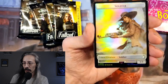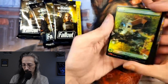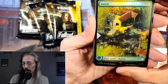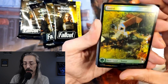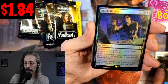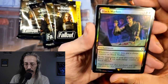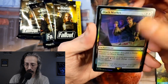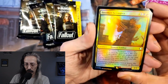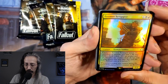It looks like we're going to start off with a Soldier token — beautiful. We got a little Settlement. Oh god, I hope Preston Garvey doesn't jump-scare me. If your settlement needs you... Black Market: whenever a creature dies, put a charge counter on Black Market. Shout out to the Boomers — Boomer Scrapper: whenever Boomer Scrapper enters the battlefield or attacks, you lose one life and create a junk token.